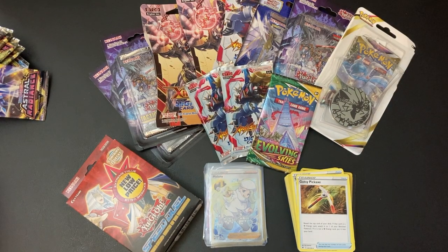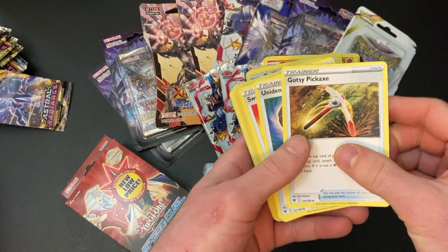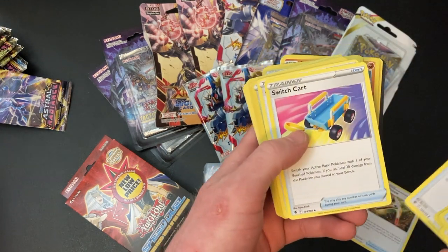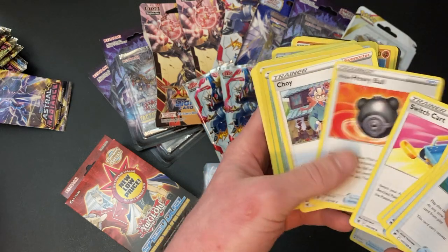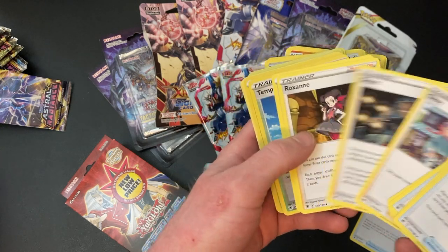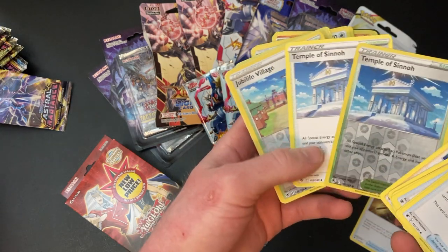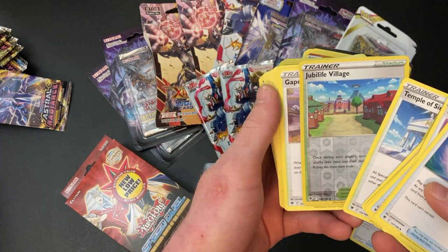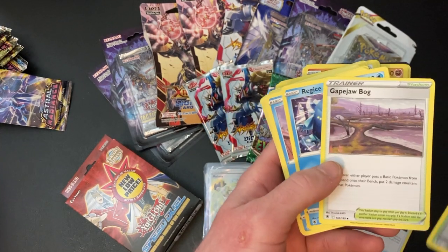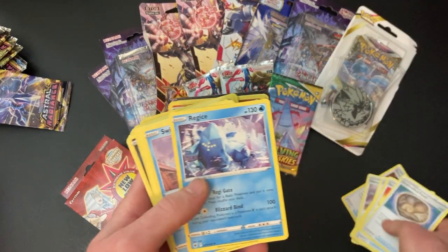Anyway, that's like the checklist of what I want from this set. I'll go over what I did get. We got one of the Gusty Pickaxes, and then some pretty good items but nothing crazy. The Dark Patch is pretty cool, Switch Card is pretty good, Heavy Ball is good in some decks. Grant's pretty good. The Supporters we got from this Elite Trainer Box were really good — Gardenia's Vigor. Two Temple of Sinnohs, so those are really good Stadium cards. I can't really use them in my deck because I run a Fusion Strike hybrid kind of deck. Then this one was kind of good, it's not my favorite, but it could be used in a deck.